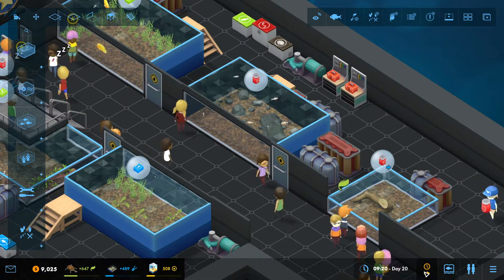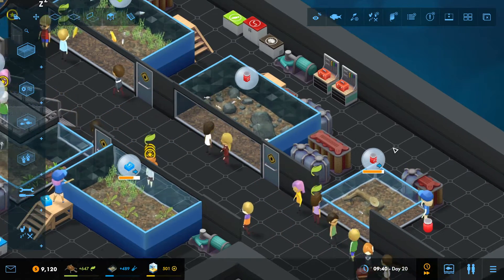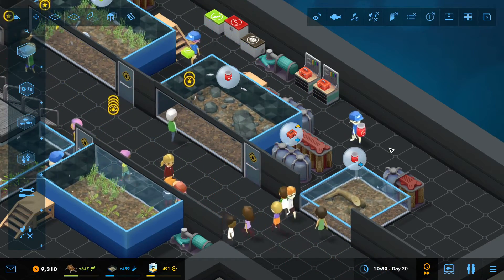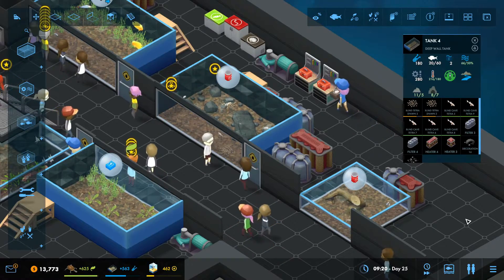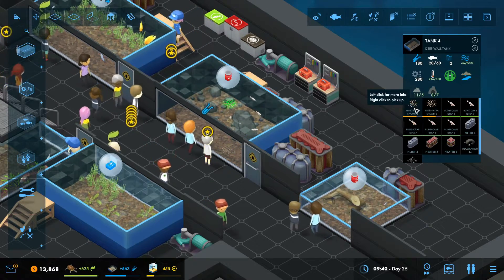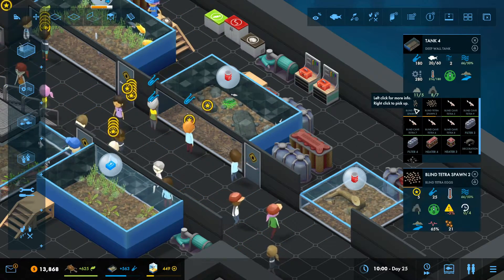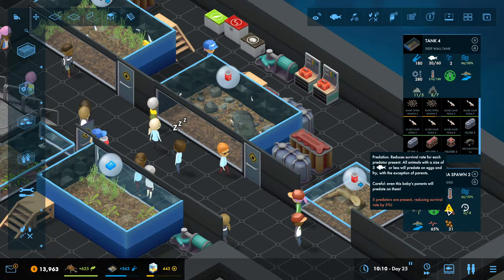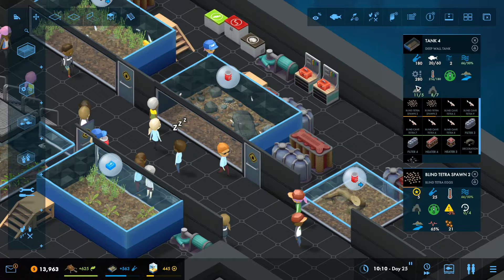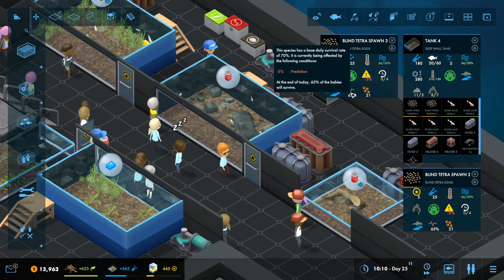Skipping forward to the end of the day — we got some spawn. It took a few days but we got there. They all breed in one go, so we've got two lots of spawn all at once. Because they're egg scatterers, they don't really know whose babies are whose, so they're not that picky about whether they eat their own eggs. Predation is going to be more of an issue with these guys. We've got 21 babies across both spawns with a 65% chance, slightly reduced by predation.